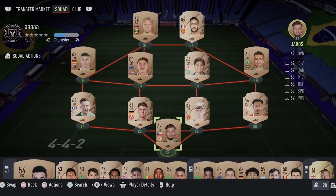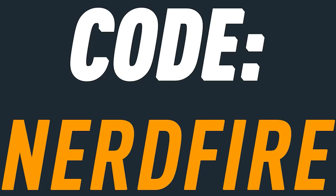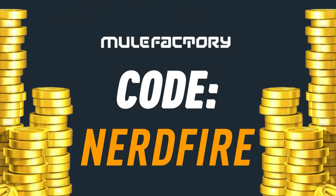If you guys want to kickstart your FIFA 22 team off with a bang, head over to move-factory.com for the cheapest, most safe and reliable coins and use the code 'nerdfire' at checkout for five percent off your order.